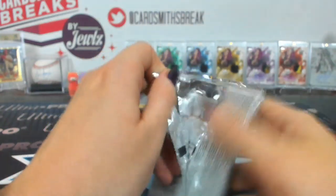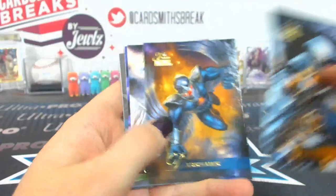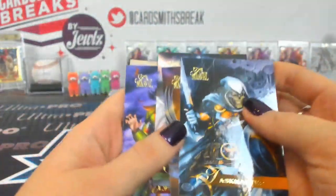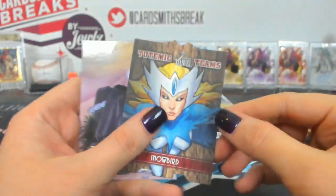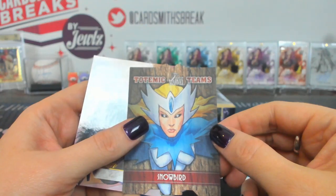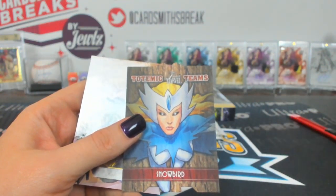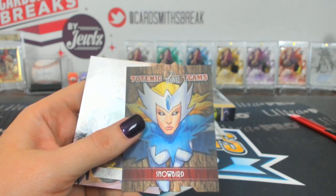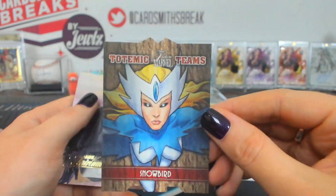Twenty-five is Byron. Taskmaster, Dark Hawk, Nebula, Ulysses Kane, Snowbird. Totemic Teams, Totemic Teams, and a Black Cat.